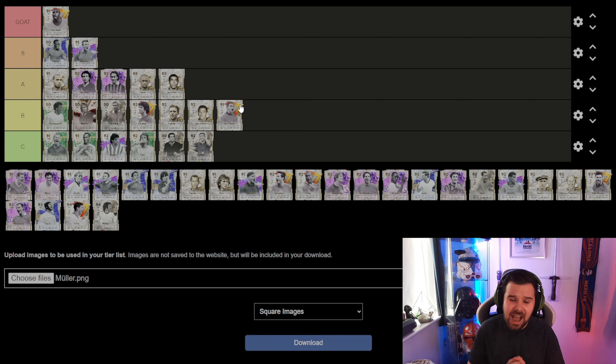David Beckham is going S tier. I absolutely love this David Beckham card — with whip pass, he's got strength, defensive ability, and the pace. I play a 4-3-2-1 and have him as the right center mid as a box-to-box player. He floats up and down that right side as an extra attacker, and with a whip pass into Drogba, the passing ability is absolutely insane. He's also got amazing free kicks. If you've not done his SBC, go and do it.